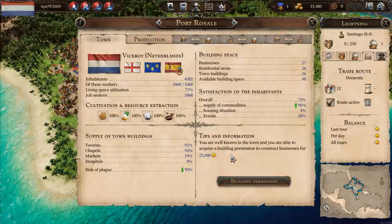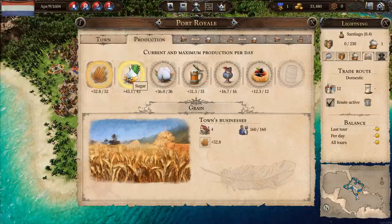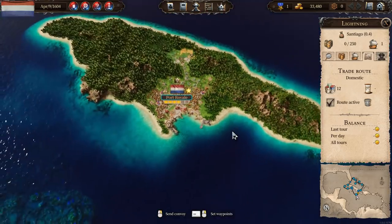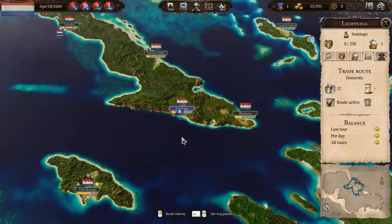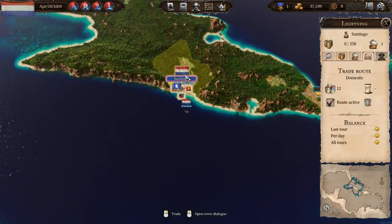Port Royal's got a task for us. We're quite well known in the town and we're able to acquire a building permission to construct businesses for 25,000 - interesting! I don't think we're going to do that at the moment but we might do subsequently. Available goods include sugar, cotton, beer, ceramics, and pastries.